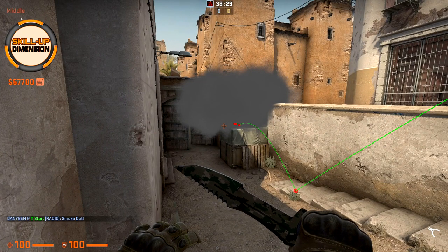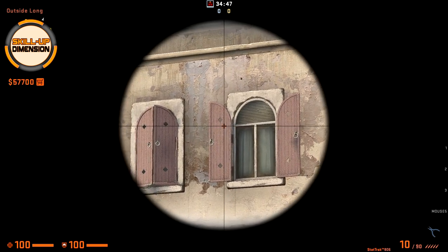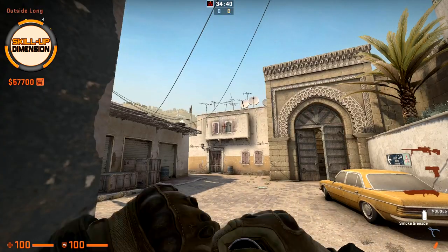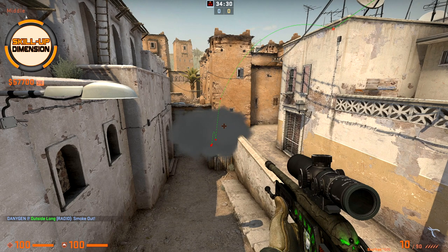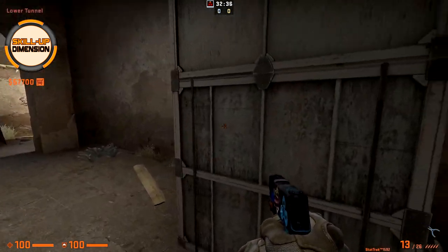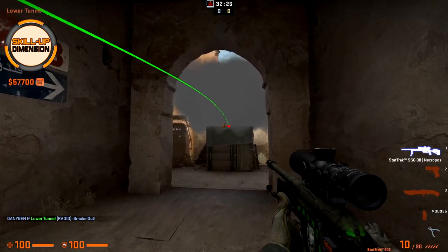Xbox is smoked. Another way to throw the Xbox smoke is from in front of A long — come towards this corner, aim towards the window and the left side, as you can see this hole to the bottom and left side of the window, and just jump throw. Xbox is again smoked. Or if you want to smoke Xbox the easy way, come towards the lower tunnel and when you are around the level of the box, just throw the smoke slightly above the box level. Mid box is smoked.